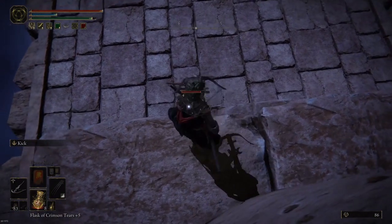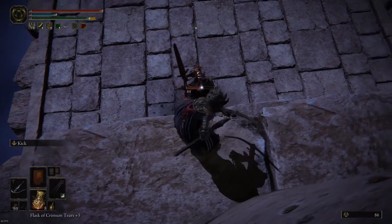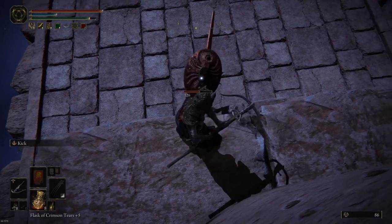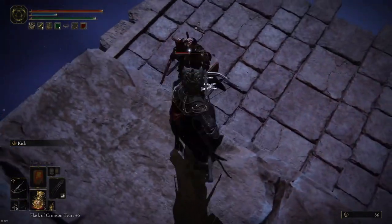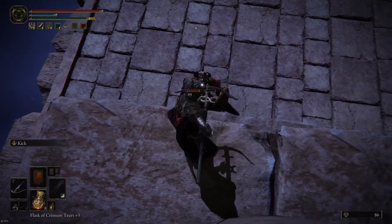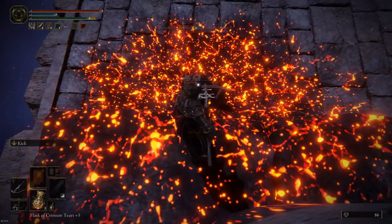All his attacks should not be able to reach you up here. At 50% health he starts to do this, but it's also not hitting. The flame breath cannot harm you.